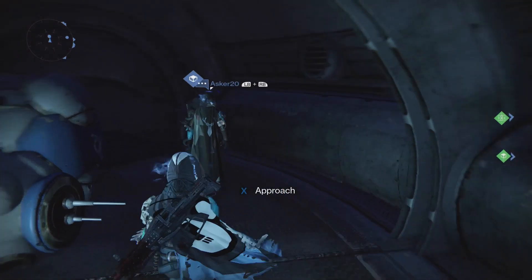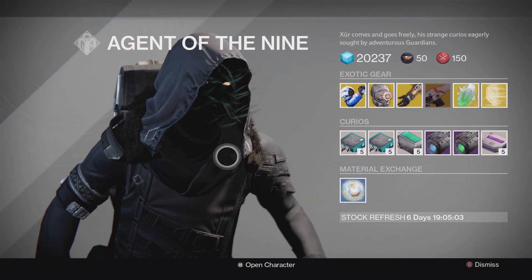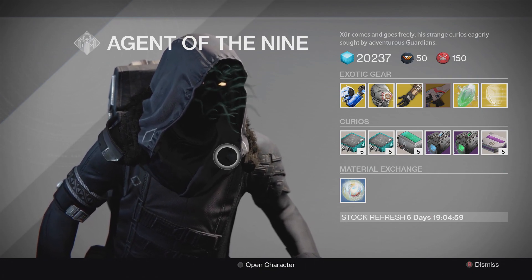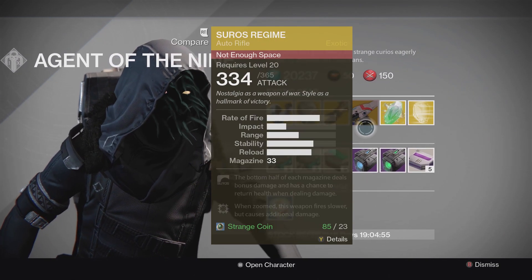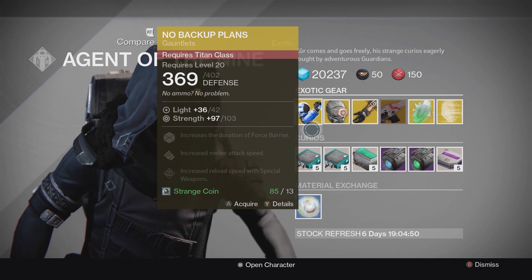Xur is actually selling my favorite weapon this week. This tentacle-face asshole did something good for one week and I can't believe it. That's so awesome. I'm pumped — I did an impulse buy right after our little dance party and I bought it, and I'm so excited. Let's start from the top.